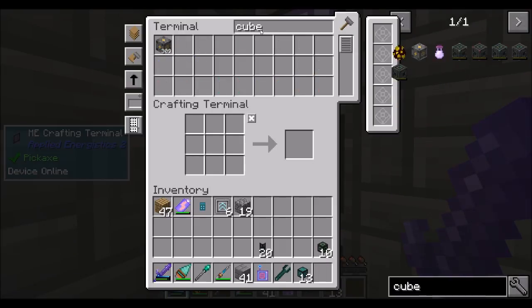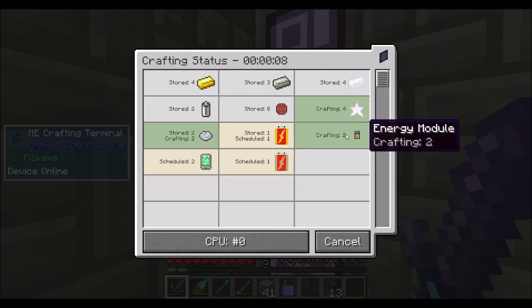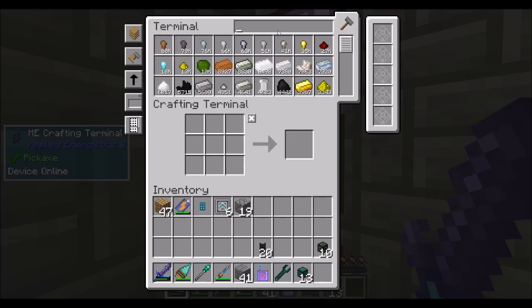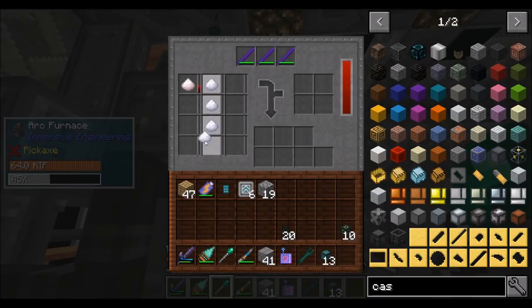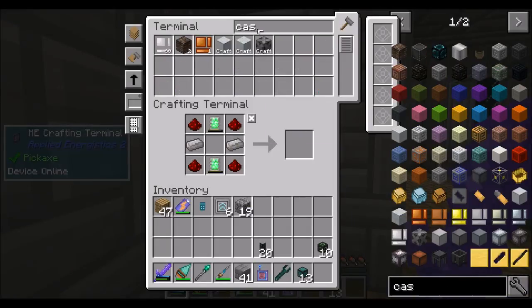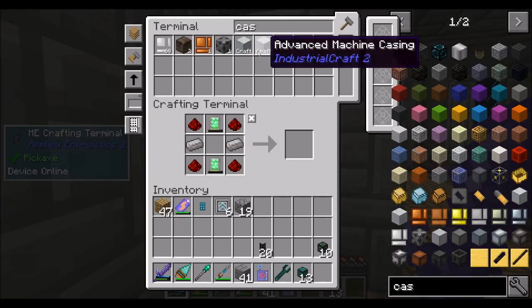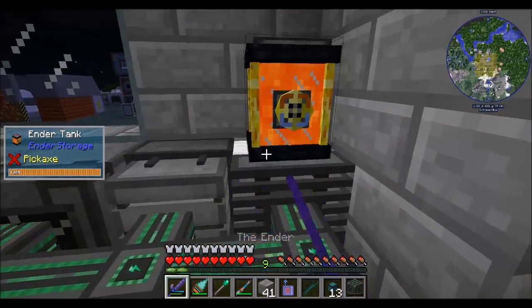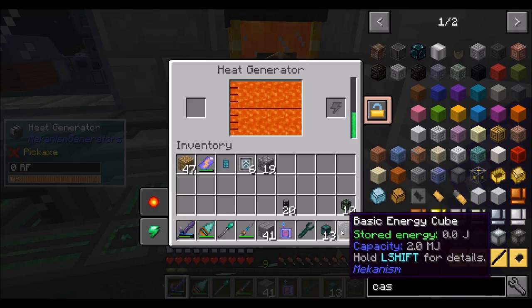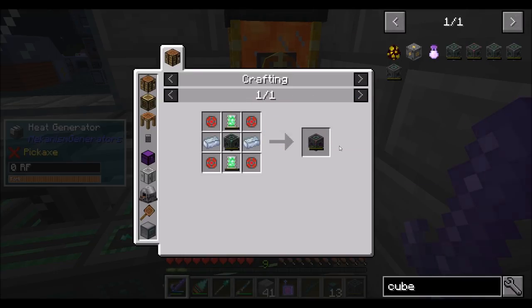We just need another steel casing, which I should have kicked off a minute ago, but that's okay — nobody ever said I was good at this game. Steel casings, go. And that should be pretty close to being done. So this is an energy cube — a basic one can hold 2 million joules. The advanced energy cube holds 8 million joules. Do we have some more enriched alloys to get two more tablets and craft an advanced one? Needs more enriched alloys — let me do this real quick with an iron ingot.